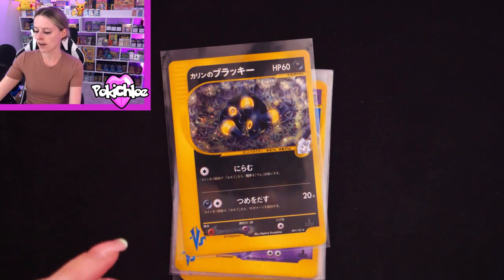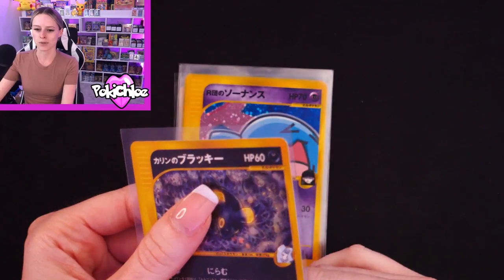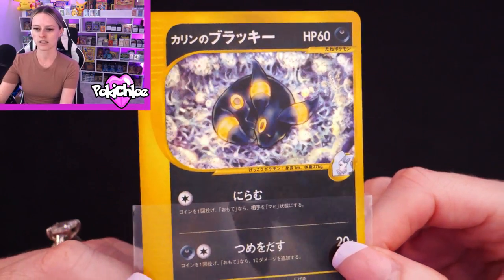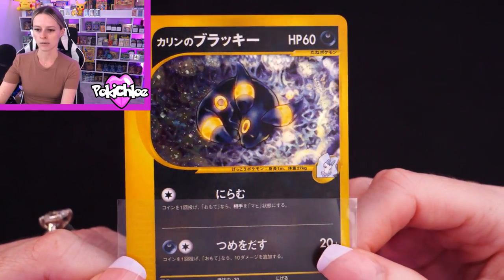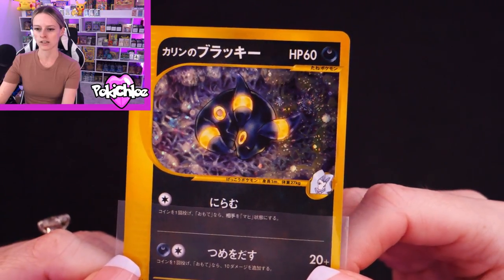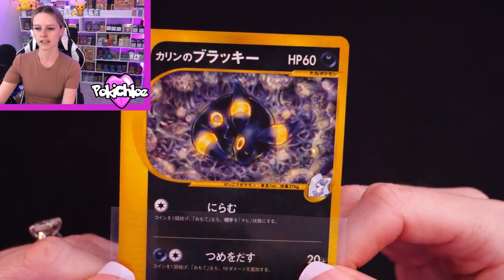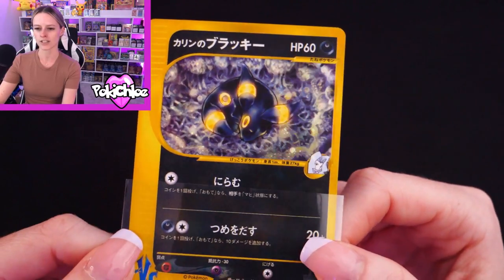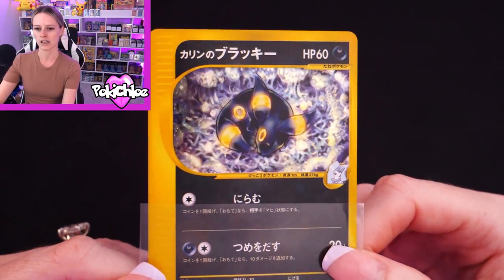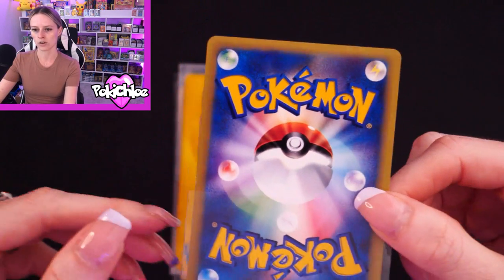This is my all-time favorite out of all of them — this is Karen's Umbreon. Such a nice card. I'm hoping this gets a nice grade when I do get it back. I'm just working out if that's a swirl on the top right-hand side — I think it is. Just look at that holo when you shine it. Very nice.